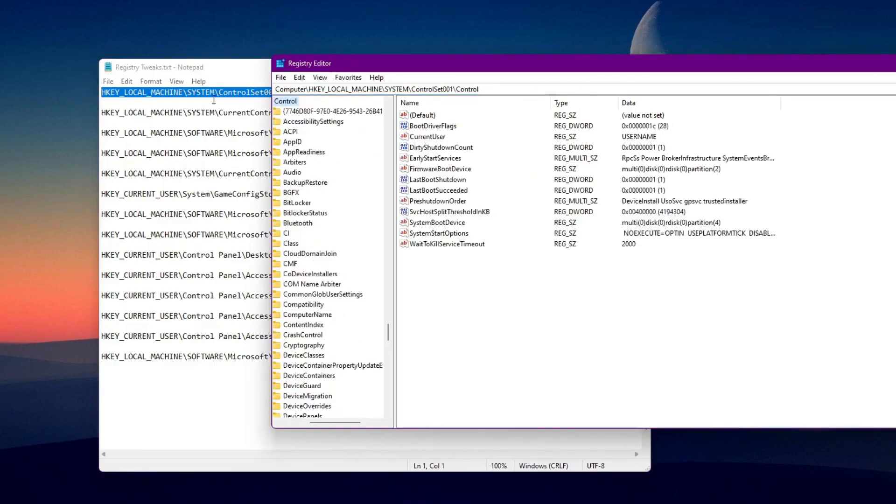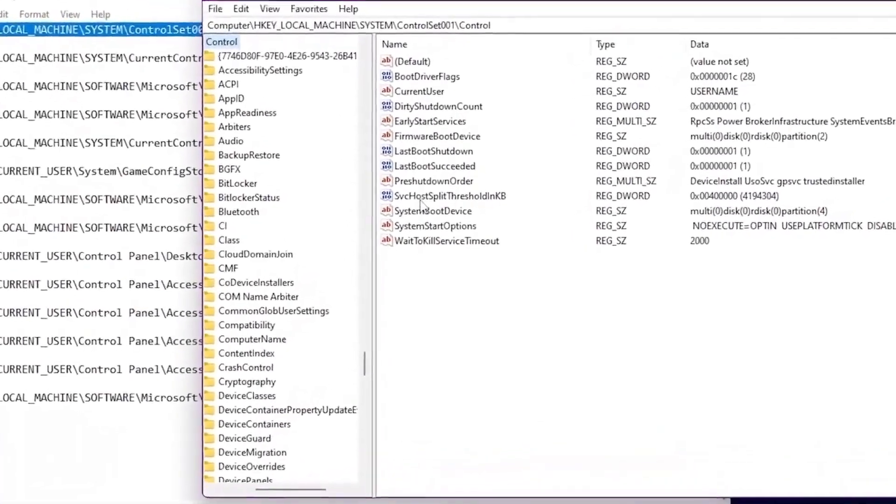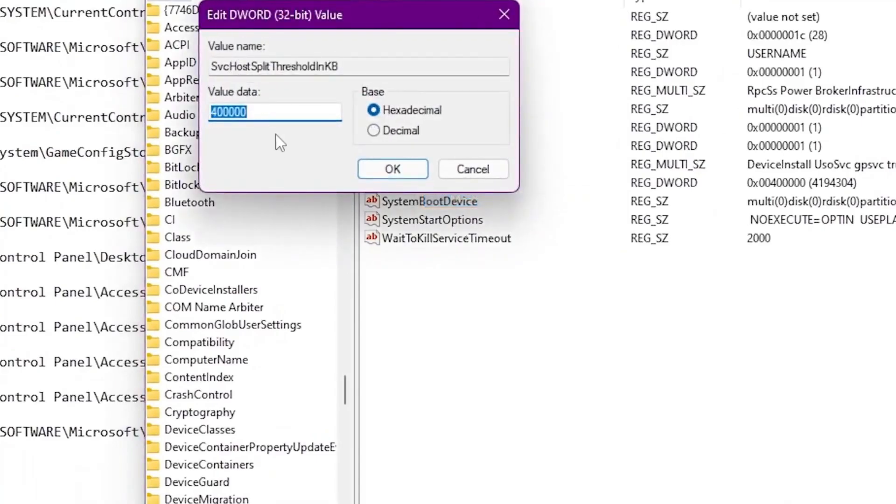This will take you to the directory where you can find the option 'IoPageLockLimit' (third horse split threshold in KB). Here you need to type the size of your RAM in kilobytes. For example, I have 16 GB of RAM — if you have 4 GB, 8 GB, or any other size, follow my instructions and click Modify.